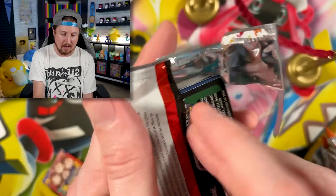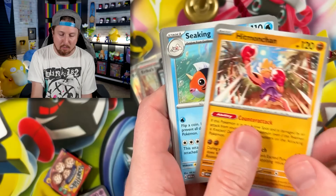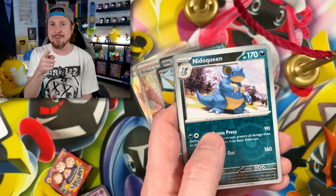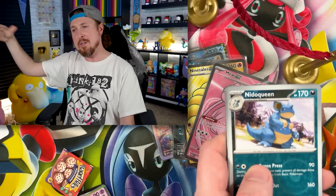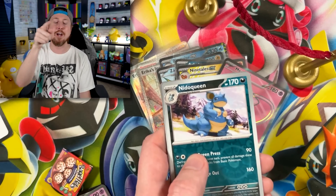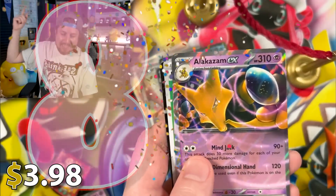Here we go, Breaking Family — let's see what's inside. We have Pikachu, Farfetch'd, Shellder. Did we win today's Pokémon Challenge? Nidoqueen — and Breaking Family, we are ending on... can I get a drum roll please? And Breaking Family, we are ending on Alakazam EX! We won, Breaking Family!